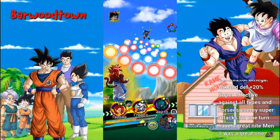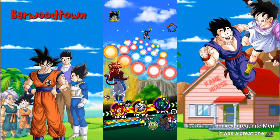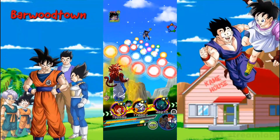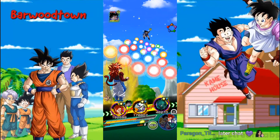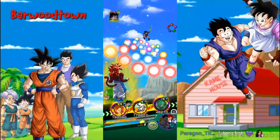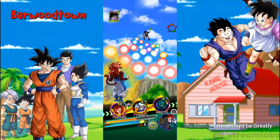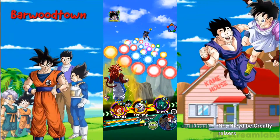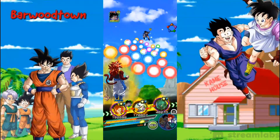Skulking Skulls was discussing active skill ideas — Kami-Hami-Hami-R: attack and defense plus 20%, guards all attacks and foresees enemy super attack for one turn. And for Omega — attack and defense plus 20%, super effective against all types and foresees enemy super attacks for one turn. You could call it Shadow Dragon Rage. Units that have greatly raised attack on their super are really good — they tend to be really strong in slot two or three.